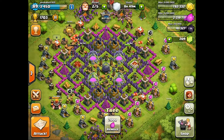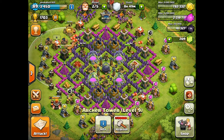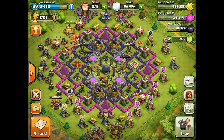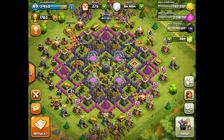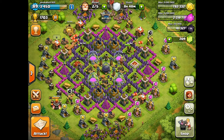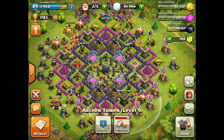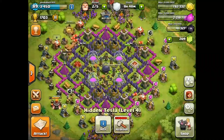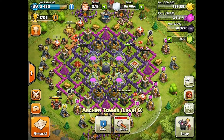Today gold-wise, what we're going for is the Archer Towers. They are the next lowest cost thing. I've been going by cost — basically upgrading stuff from lowest cost upward. Archer Tower and Tesla cost the same to upgrade, but I think Archer Towers are a bit more important right now, so I'm going to go for them first.